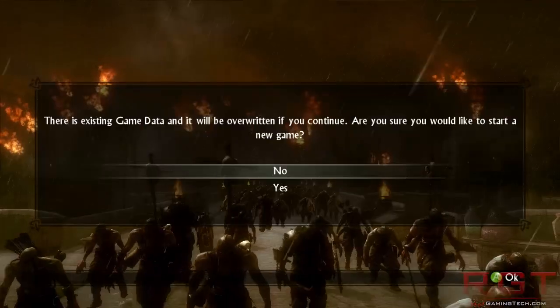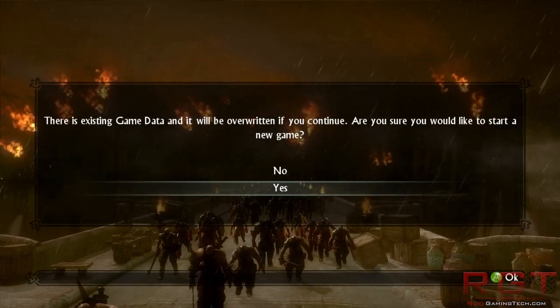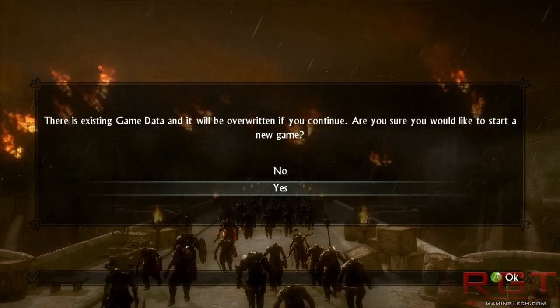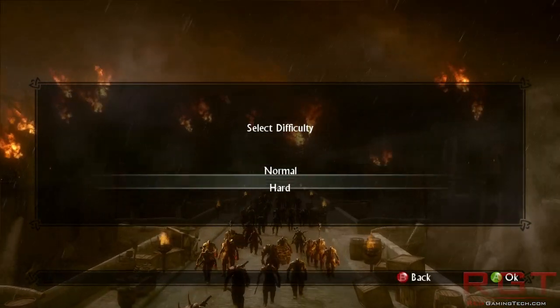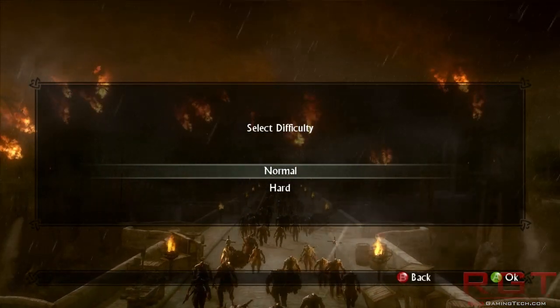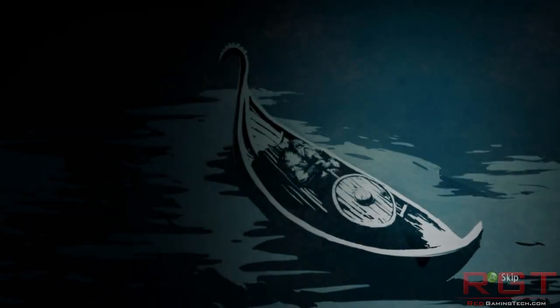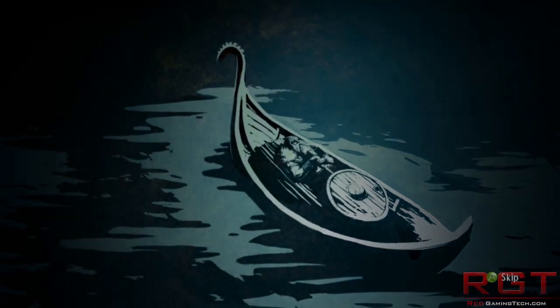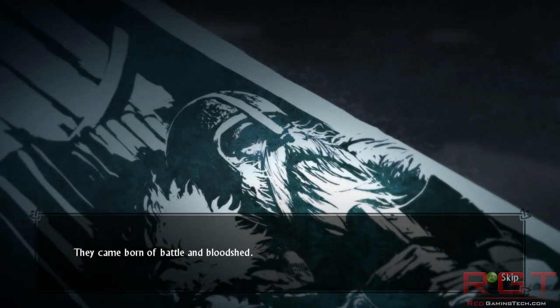I'm going to start a new game. I just got past the intro last time because I was trying to figure out what was happening with the text. So we have normal and hard — no easy, because easy is for wusses, apparently. It's worth noting that the game actually starts saying it was designed for pads, so I'm using a 360 pad. Apparently there were also some issues with the game working with other pads, or at least not bound properly. We'll have to see.